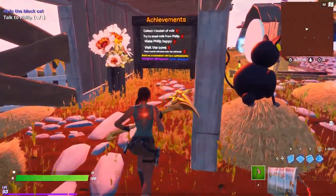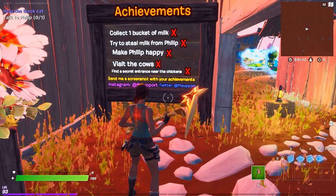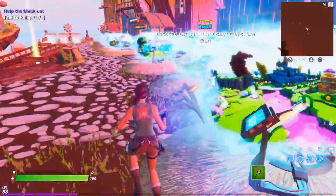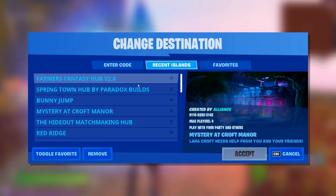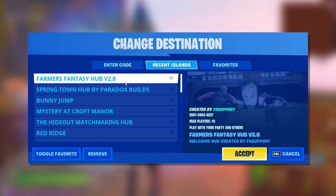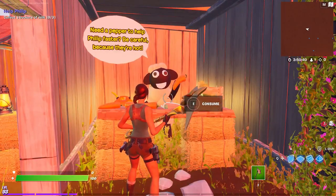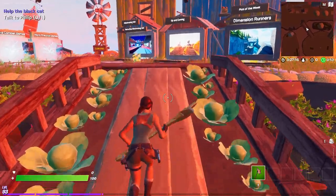There's an achievement board here we have to look at. The challenges: collect buckets of milk for Philip the cat to make Philip happy, try to steal some milk from him, and visit the cows. I'm showing how you can go look at the Porter console and get the code for the hub. This one also has consumable peppers in the hub, so you can eat these at any time to run around faster.